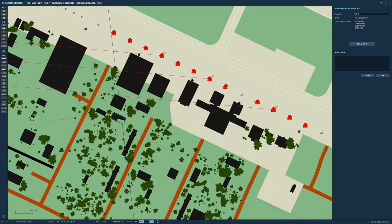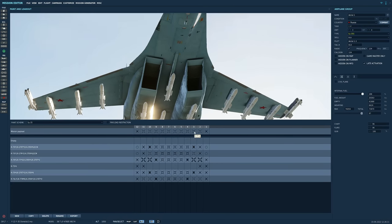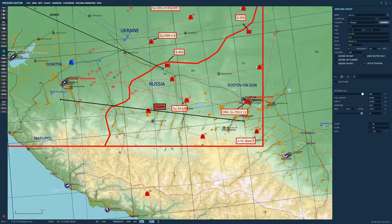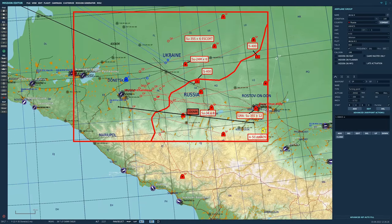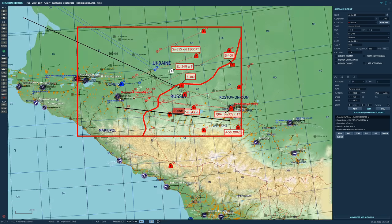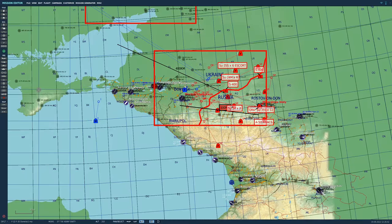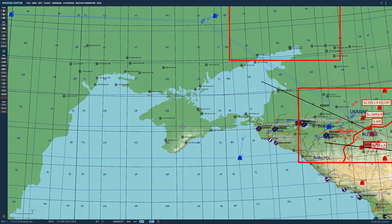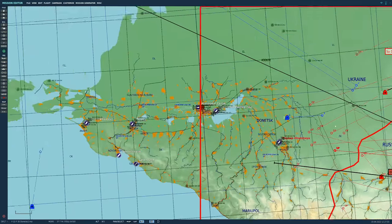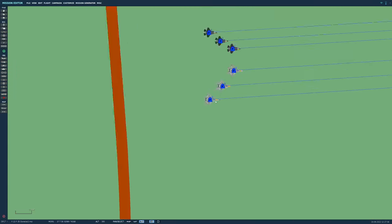At Rostov-on-Don, Russia has 12 more Su-35s on quick reaction alert — they'll scramble once we're detected. There's also a Russian AWACS at Rostov-on-Don that will detect us at about 50 miles. The stealth aircraft should only be detectable at about 18 to 20 miles. We're doing this realistically with no respawns, though there is a bug where our new missiles sometimes catch on the internal weapons bay and blow us up — if that happens, you can use one of the respawn aircraft placed 50 miles from the battle.